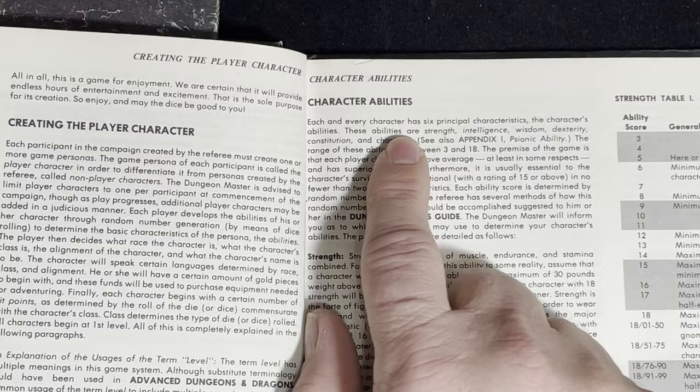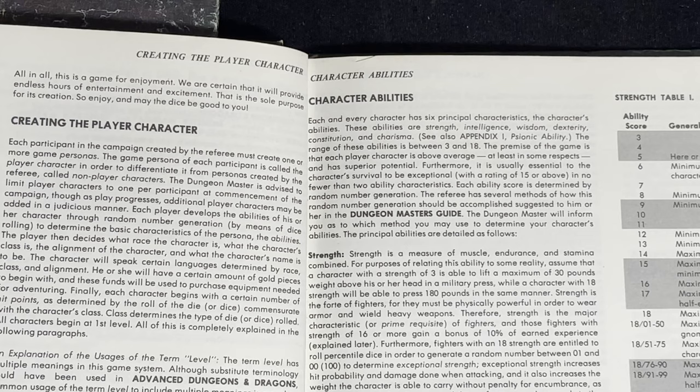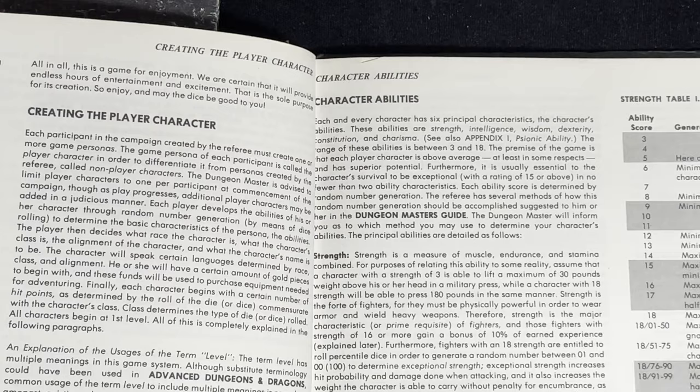In the newer stuff it's the physical skills first, and I always say it the original way — strength, intelligence, wisdom, dexterity, constitution, charisma — and then I get people looking at me saying I'm saying it wrong. That's just how I learned it. The book also says that it is usually essential to the character's survival to be exceptional, with a rating of 15 or above, in no fewer than two ability characteristics.